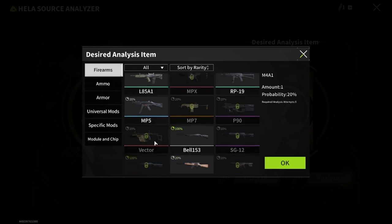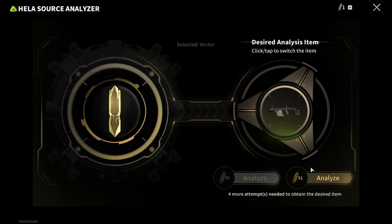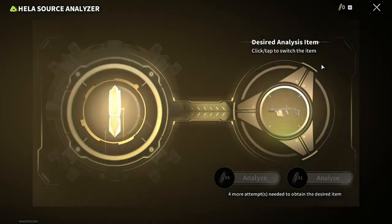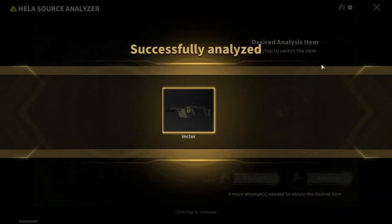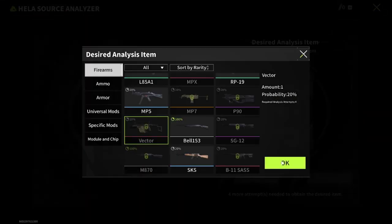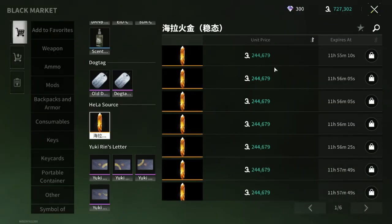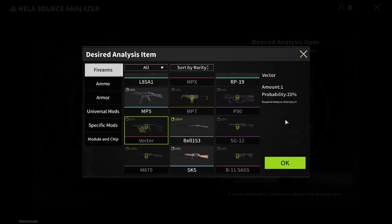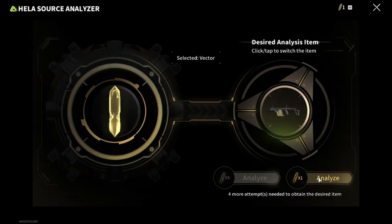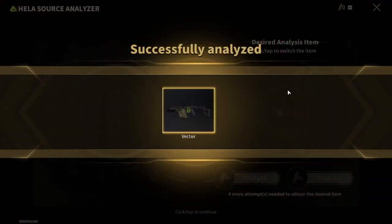So for this video, I chose the Vector, because it's a great sexy-looking SMG with great firepower and accuracy. You need some luck to get the item you selected, depending on its drop rate. If you're lazy, you can also buy it in the Black Market for 200k. And yes, you can also select the same items — I accidentally selected Vector and got it once again. Maybe I'm just blessed with luck, haha.